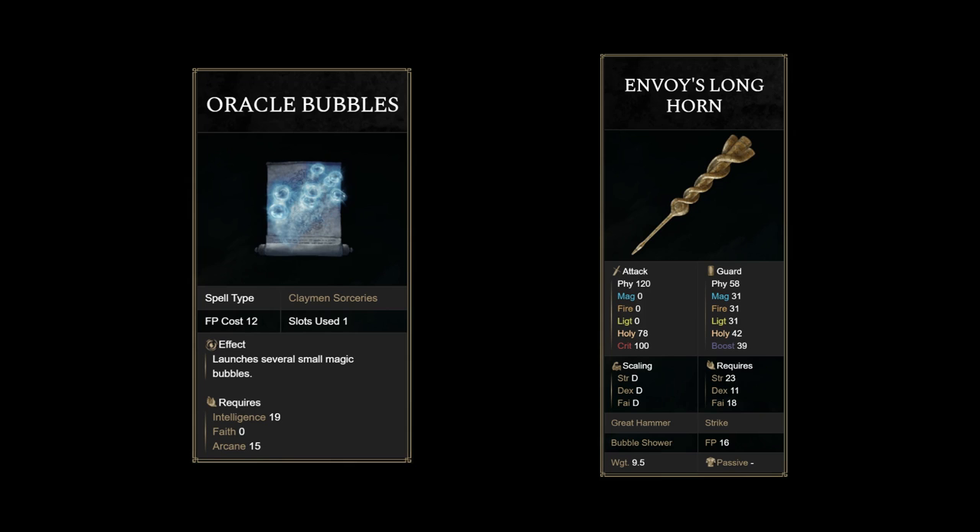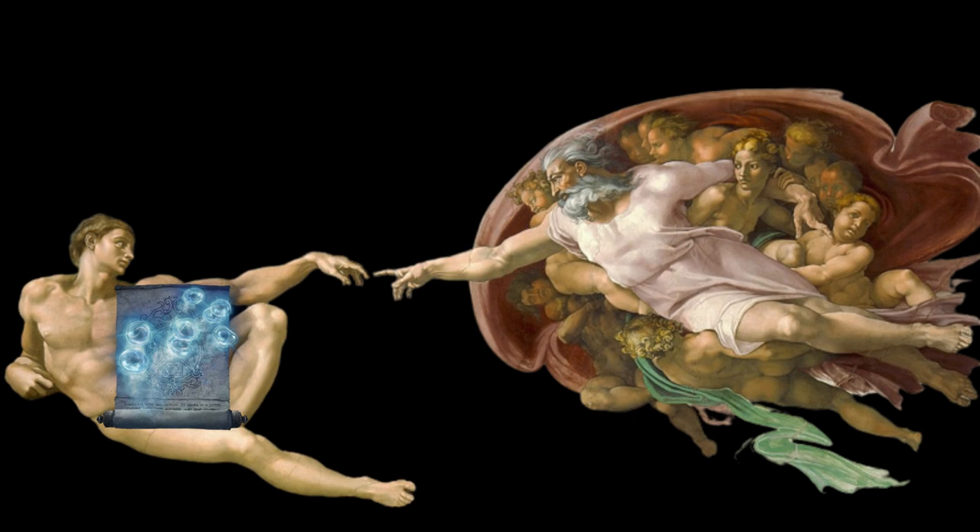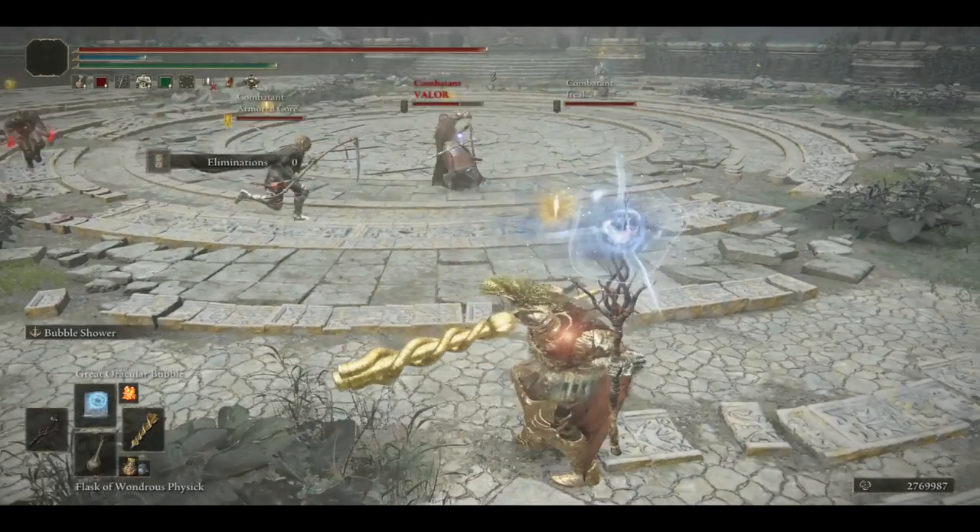Or maybe not. Bubbles in Elden Ring are divided into intelligence-based spells that somehow need an arcane requirement, and the faith versions, which come as weapon arts. The first thing that came to my mind was the absolute limp and weak oracle bubble spell versus the bubble shower that completely wrecks bosses in PvE — just like the limp finger of Adam and the robust finger of God. That's the reason you introduced the painting, Kraite? Fine, I digress.